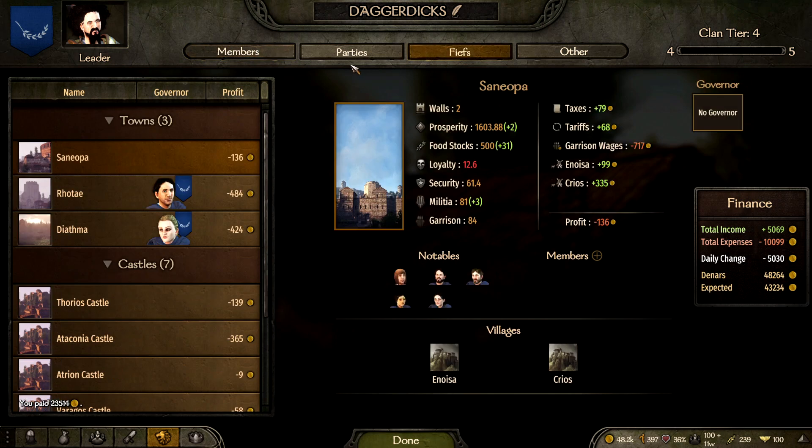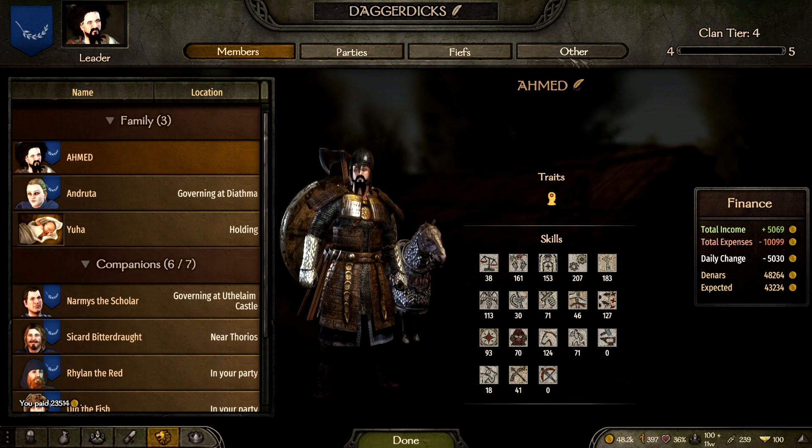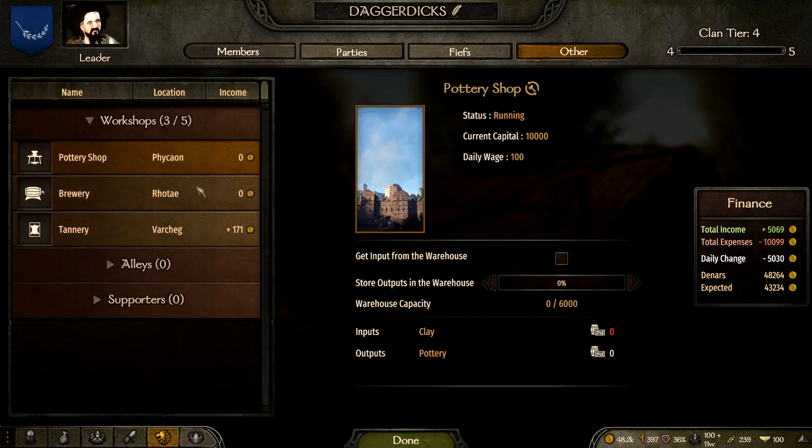As you'll see in my clan section, these are my workshops. You have to make sure they have materials in order to produce money. If you have any questions, comments, or concerns, put them down below — this has been a Mount & Blade tutorial on how to make a workshop.